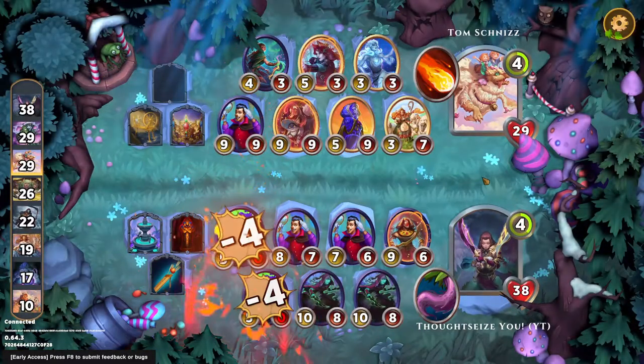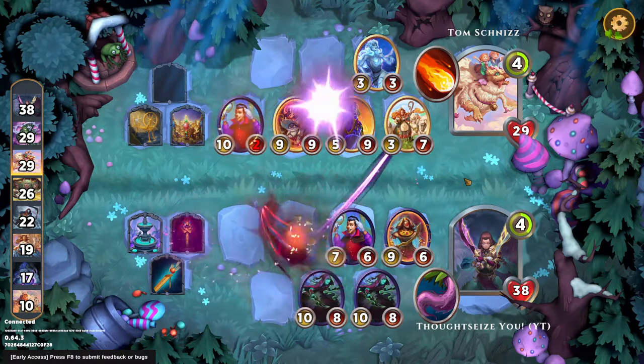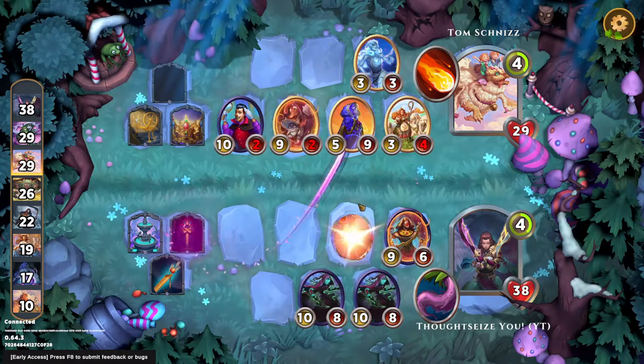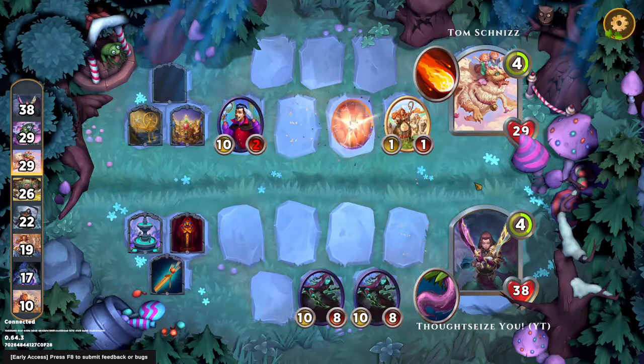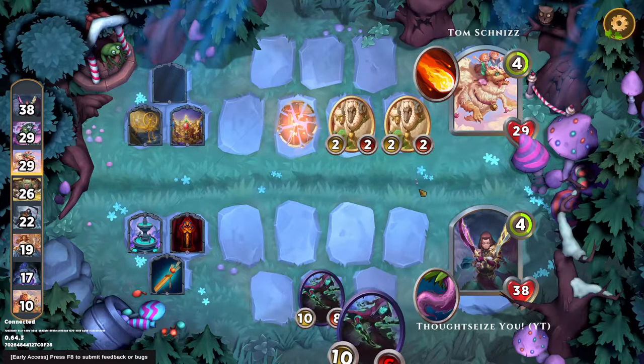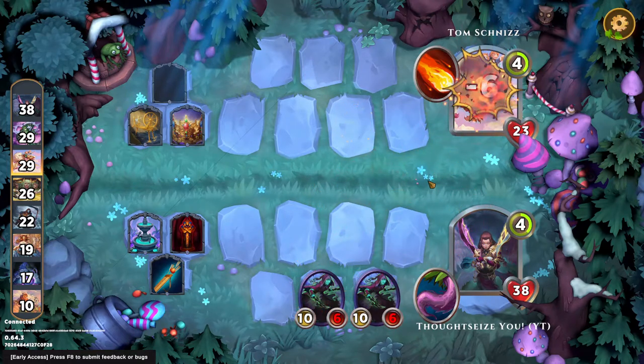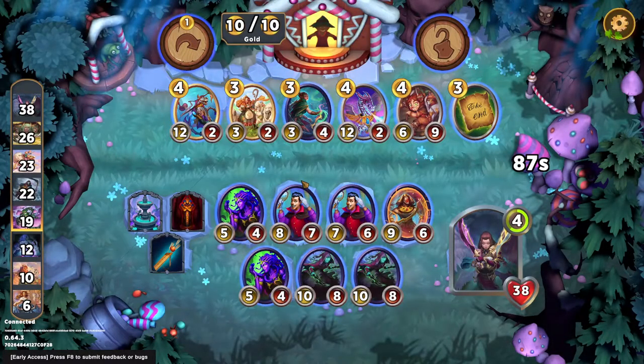We're definitely in a transitionary spot. They killed both our Medusas? Yikes — we don't even get a sleigh there, so we might be in trouble. Actually, we do win this, because our creatures are just huge and Ancient Sarcophagus is stupid. Yeah, both our Medusas died there and we still won pretty easily.